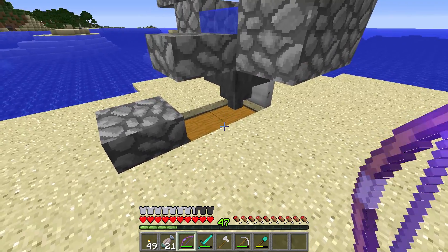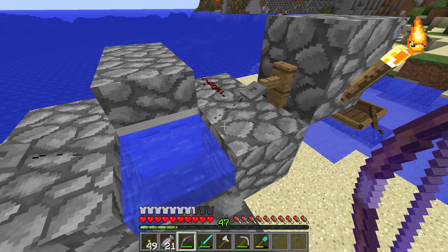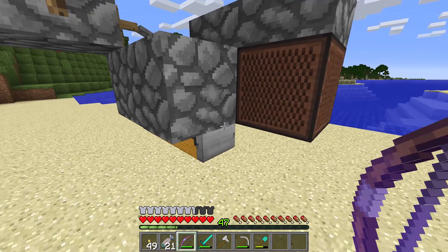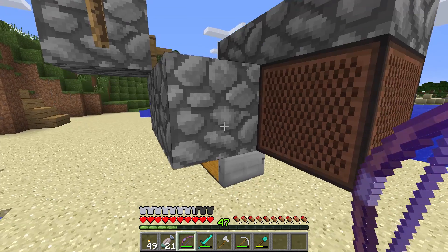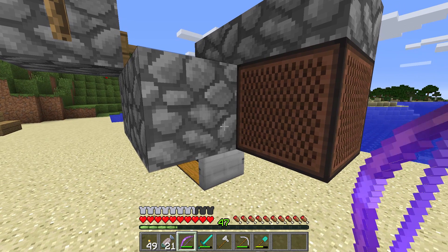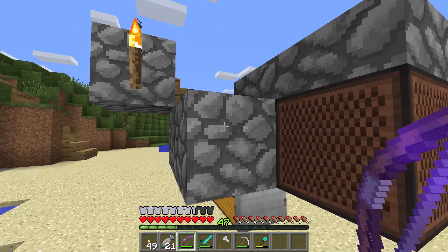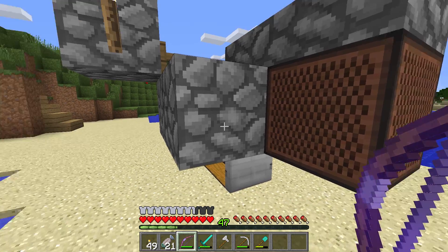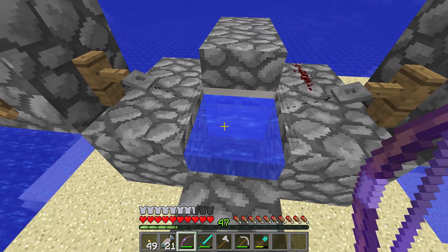Very simple — hopper going into the chest there. Up here you have tripwire hooks and a piece of string going across. A bit of water just there being held up by an iron door. I'm a bit of a dummy when it comes to redstone — I've got a basic understanding but when it comes to the intricacies and the real technical knowledge I'm a bit of a duffer. There's a note block, and without this note block — I tested this — the thing will not work, and I have no idea why it needs a note block to make it work.